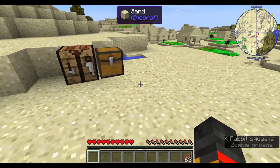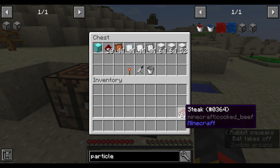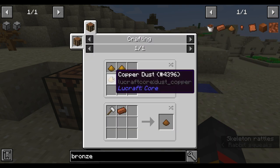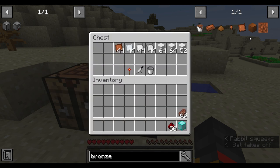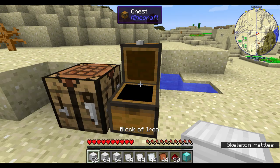For the first section, what you need is a block of diamond, 50 redstone, 44 bronze plates — and bronze plates, if you don't know how to make them, you need three copper dust and one tin dust which gives you two bronze dust. You also need silver plates: 44 palladium plates, 44 iron plates, two stacks of iron blocks, and an extra 52.